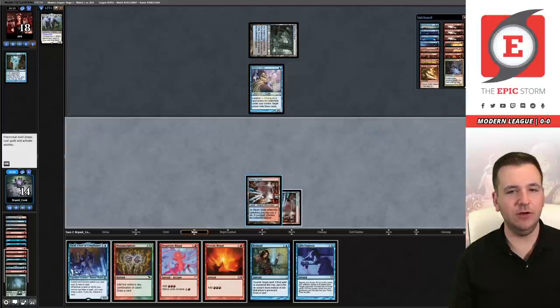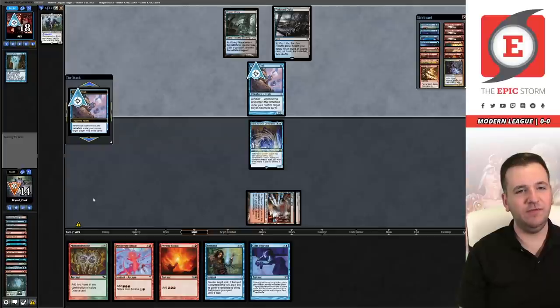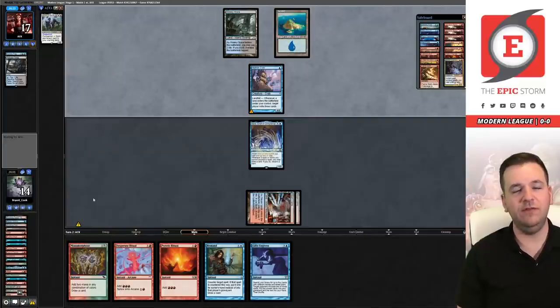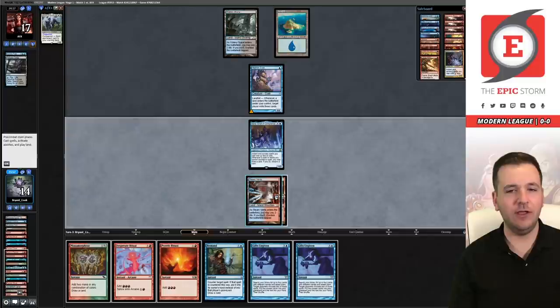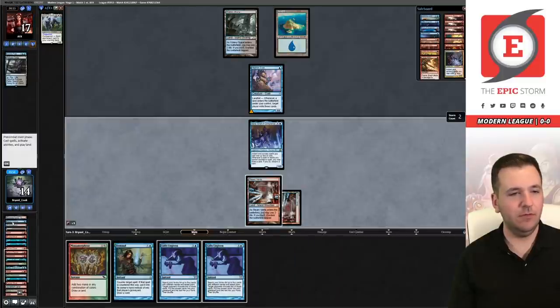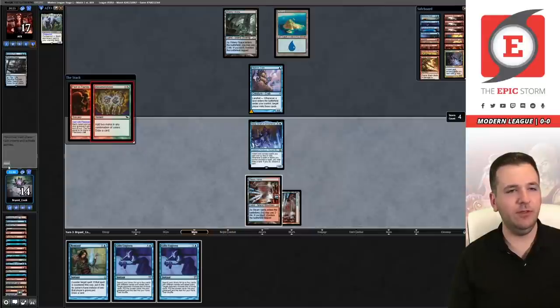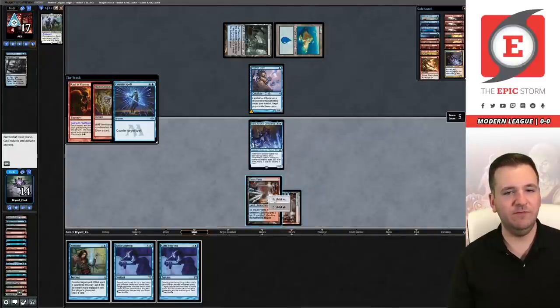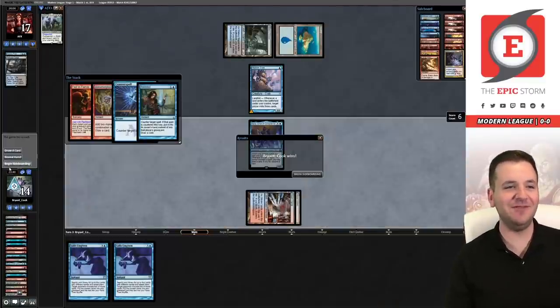I think the answer is yes, just jam Baral here. We just have to untap. This deck used to play main deck Surgicals — if they have a Surgical here we're in trouble. Because we have Past in Flames in the graveyard, we can Wish for the sideboard copy as well. Wish opens up our possibilities here. We have another Gifts Ungiven. I think I'm supposed to cast this now, hold priority, then play Wish, then play Manamorphose so they can't Surgical in response.